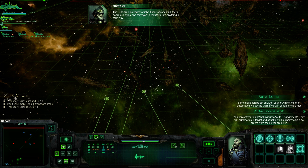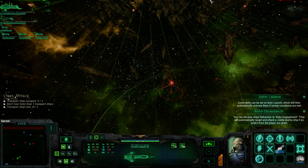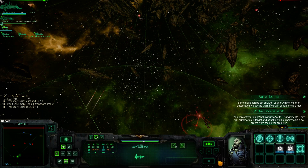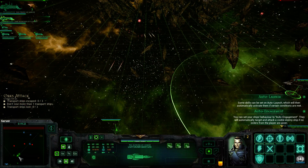The Orc ships are likely to close in at short range and rely on their tough front armor. The Orcs are also eager to fight — these savages will try to board our ships and they won't hesitate to ram anything in their way. All ships, prepare for battle. Alright, that's a cruiser — let's deal with that.